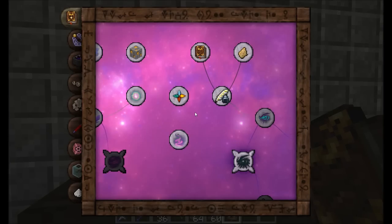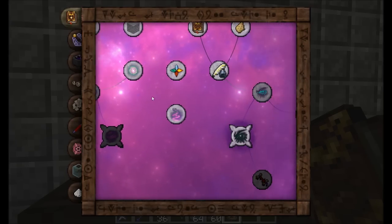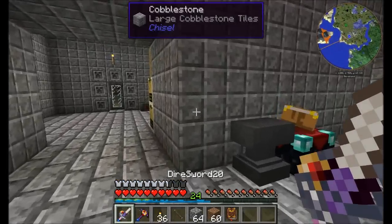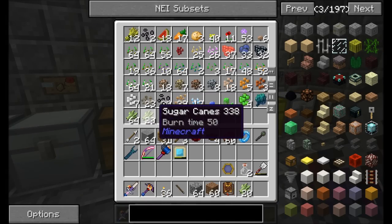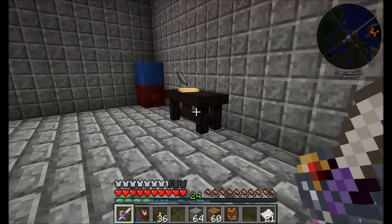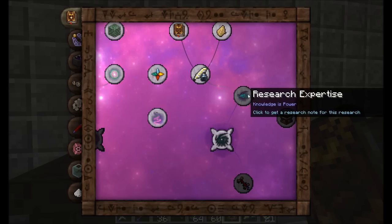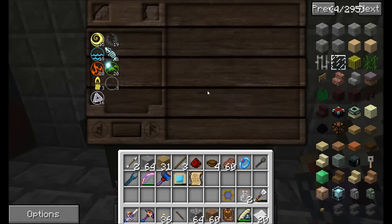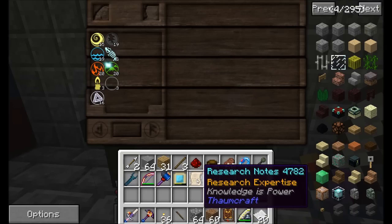Within the research table, the first thing I want to research is Research Expertise. To do this we need paper — have it nearby, and hold the scribing tools. Click on the research you want to do — in this case Research Expertise. It uses up a piece of paper and some durability on the scribing tools, which can be refilled at a crafting table with an ink sack. You get your research notes for Research Expertise; place that in the top slot and make sure you have ink in there.